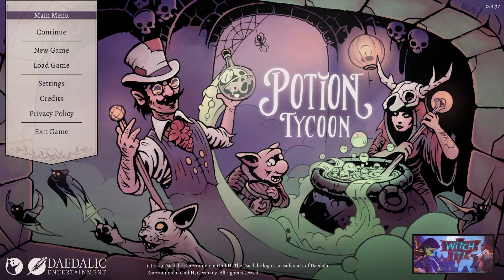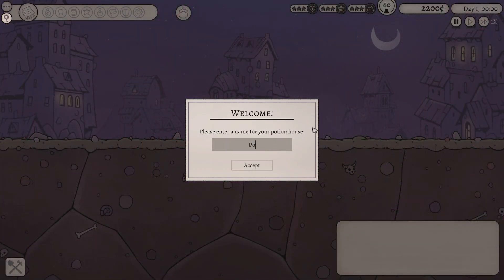Ladies and gents, hello and welcome. My name of course is Zulbitopotato and here we check out the latest and the greatest strategy games each and every day of the week. Today we're checking out Potion Tycoon, which is a management game where you run a potion store and a potion manufactory and you have to do all of the things that go into making a potion and selling them. It's very cool. Let's jump into things.